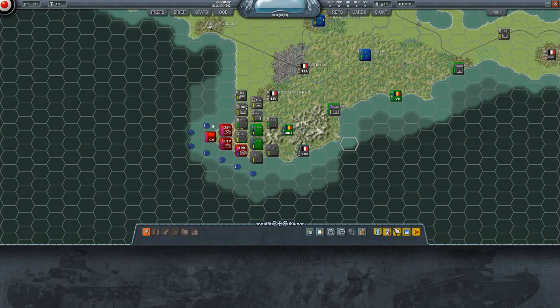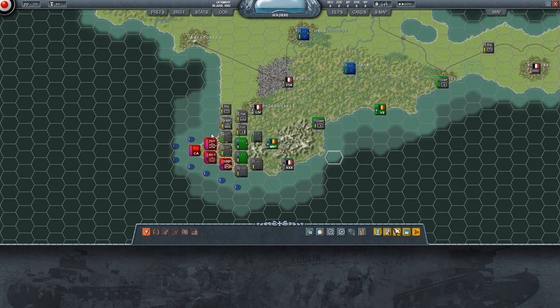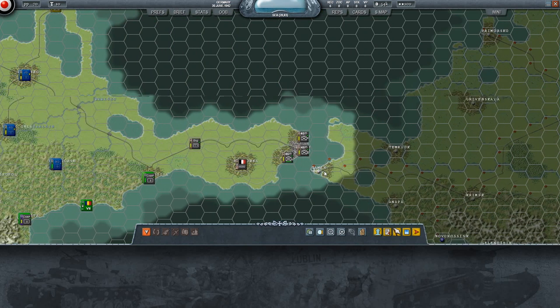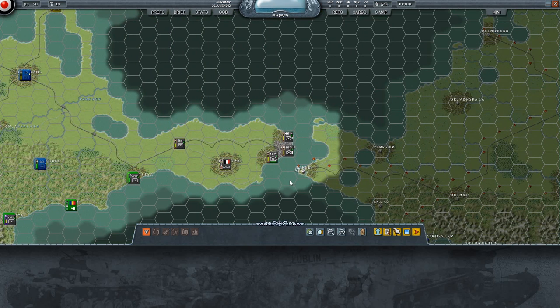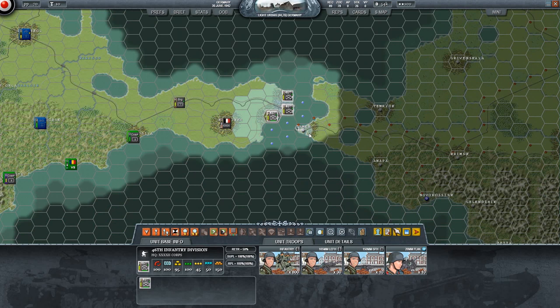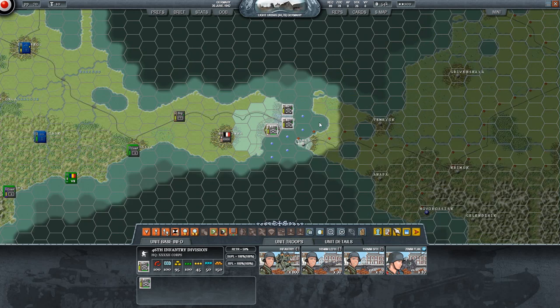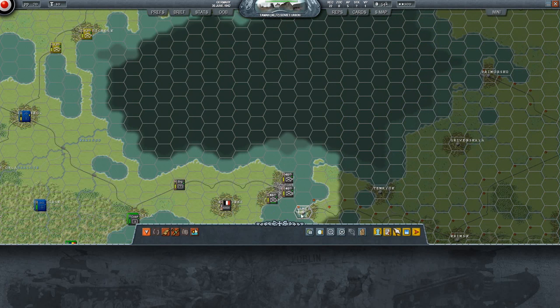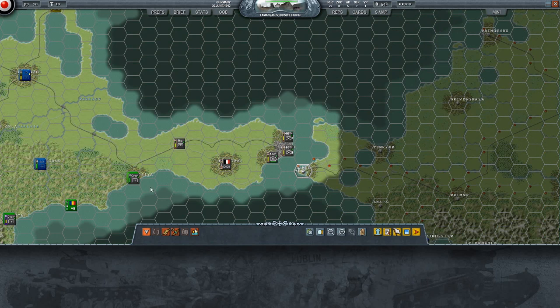These guys are gonna be toast. We already broke through their first line and a lot of this has been bombed and artilleryed into submission. I think we're gonna take down the Taman route as that's their main route - that's probably where most of their shipping is coming from.